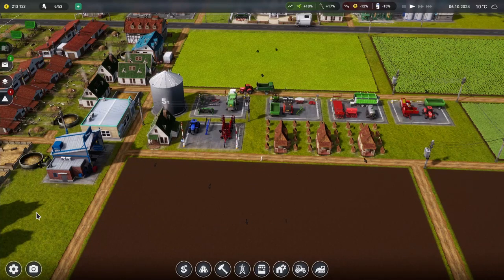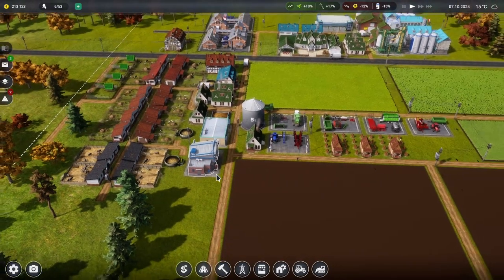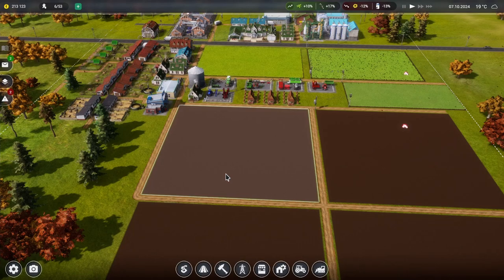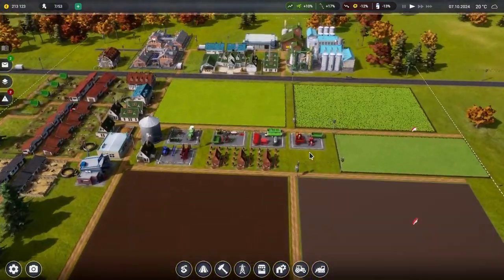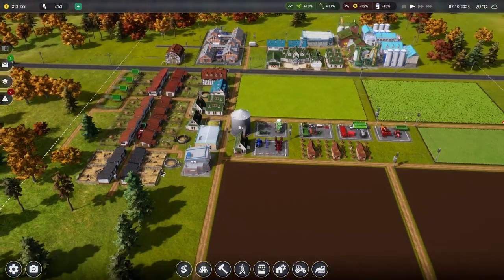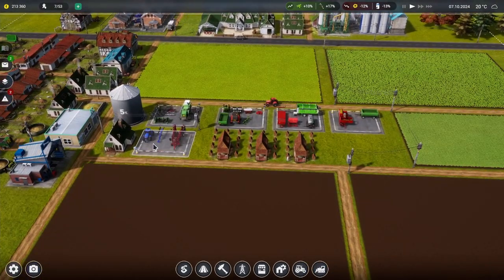Welcome back to Farm Manager 2021. Today we're going to look at building orchards and getting into fruit and vegetables. Over the last episode, we expanded, got bigger crops, added extra production, an extra slaughterhouse, and got wild boar for meat.